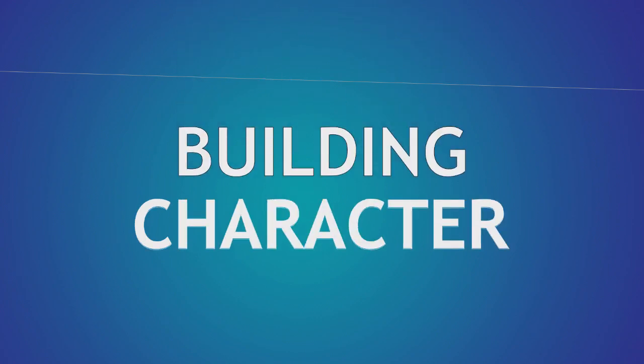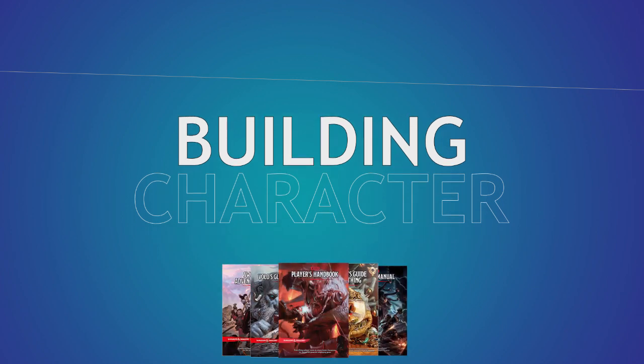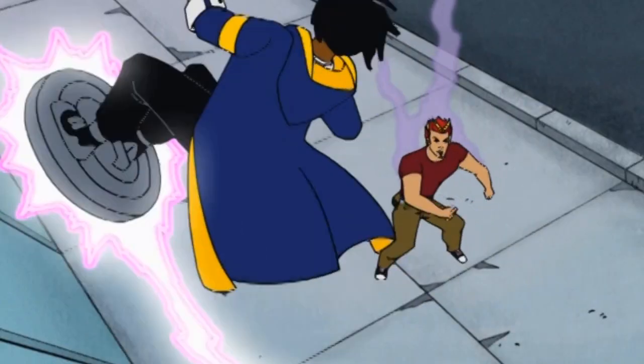Welcome back to Building Character, where we figure out how to play as your favorite fictional characters in Dungeons & Dragons. Remember to like and subscribe for a shock to your system next time you play. Today we're building Virgil Hawkins, also known as Static Shock.